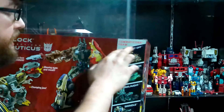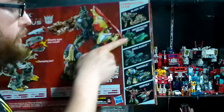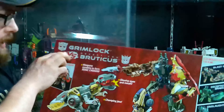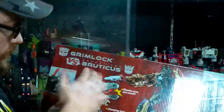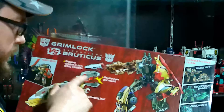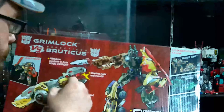So we have the Combaticon Teeth, Blastoff, Decepticon Brawl, Onslaught, Swindle, and Vortex. And on the back it just has Grimlock versus Decepticon Bruticus again. Weapons combined to form Sonic Cannon — so the weapons that we saw in the front formed the Sonic Cannon, which is actually kind of cool.